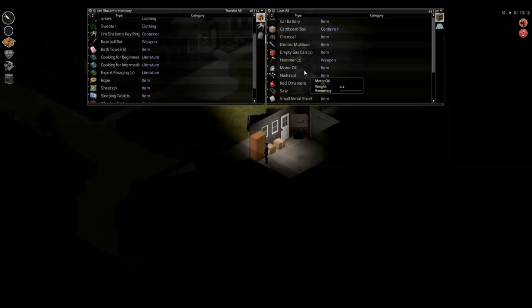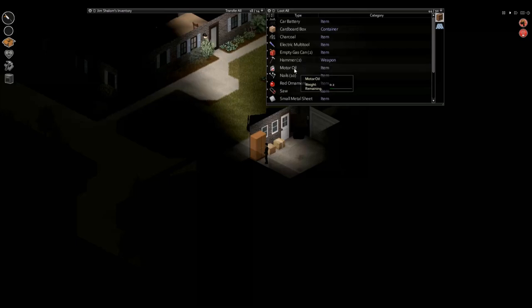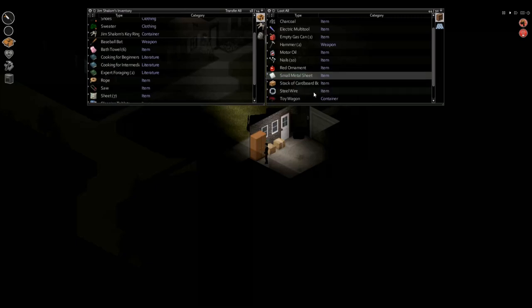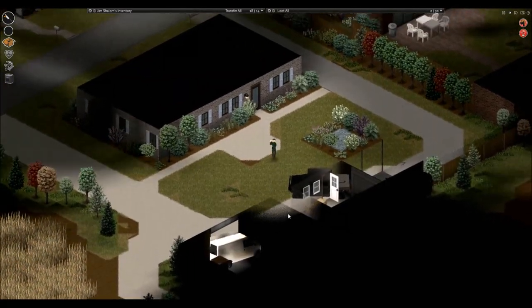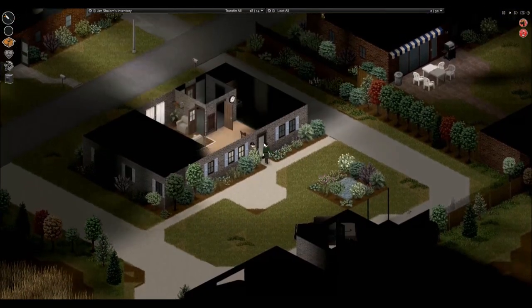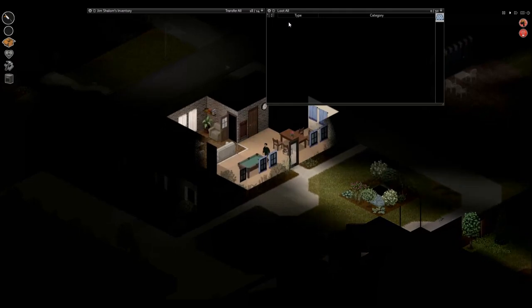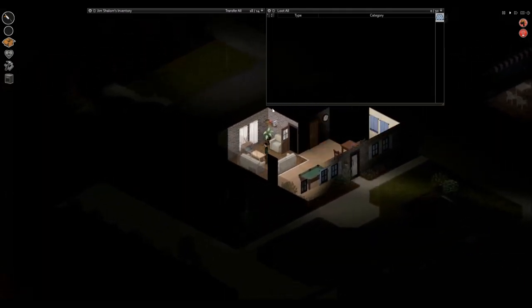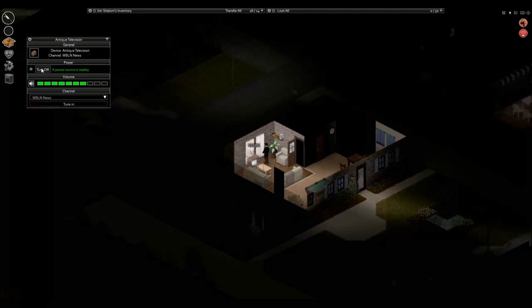Weapons are very key. You can also pick up cardboard boxes and bring them back to your property. Rather than dropping looted items on the floor — which gets messy and hard to navigate — having cardboard or wooden boxes assembled in your building lets you store a certain number of items neatly. You can dedicate one box per type of item: a box of books, a box of weapons, and so on. Once our carpentry level is maxed out we can build proper cabinets, but for now we'll use the boxes.